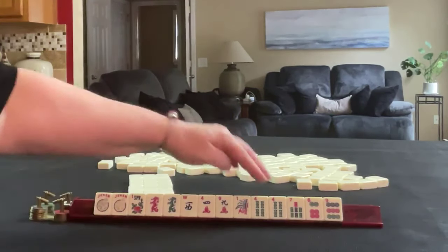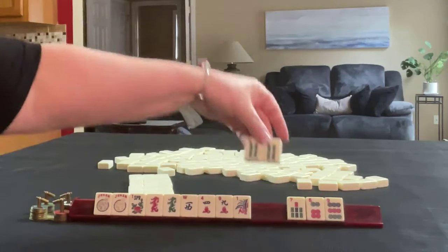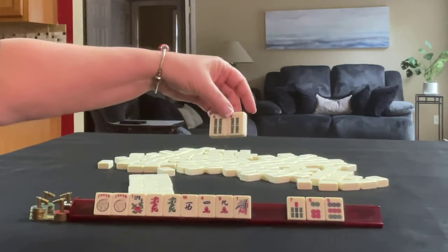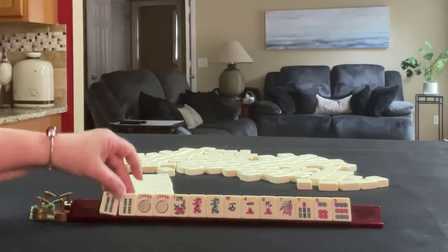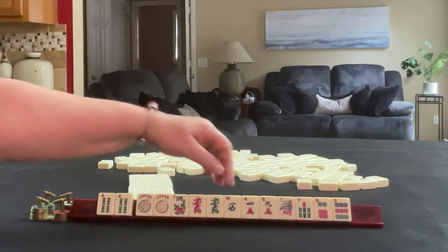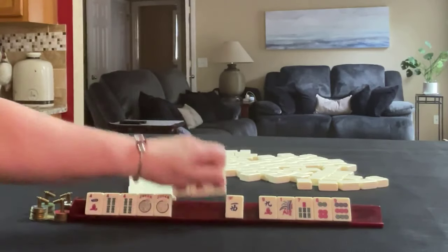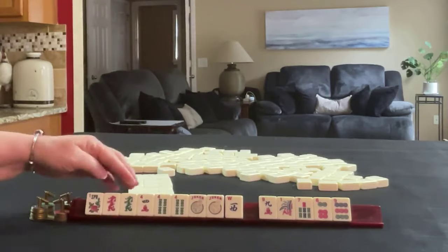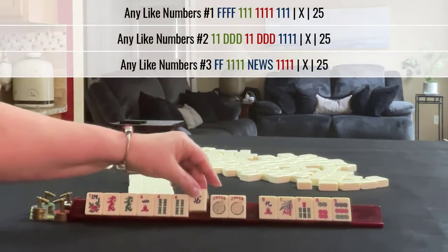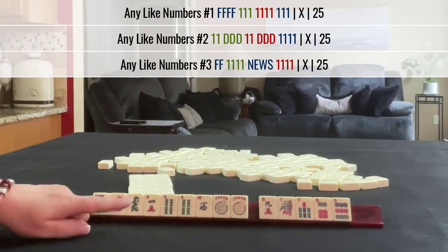If these were my tiles, I would start right here — target multiples. This would allow you to optimize hand development. Then with the rest of the tiles, I'd keep the four, probably the dragons and the flower. With fours, in like numbers with fours, there is news. I would probably stop there.